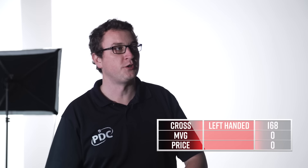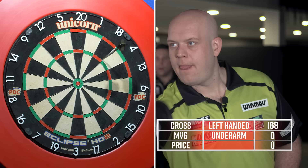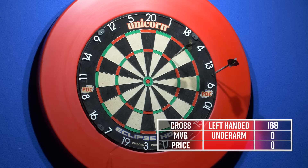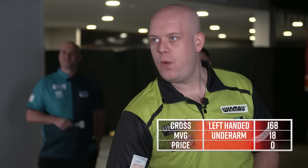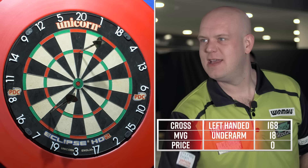Up next, we have Michael Van Gerwen. Okay, what do you have to do? Michael, your forfeit is underarm darts. Underarm. He scores an 18 — then off the board, that's still 18. I thought you were going to go well after the first one. Seven, treble 20, and an 18 — that's 85.